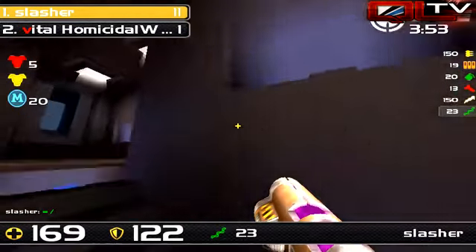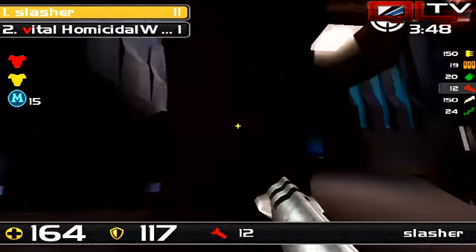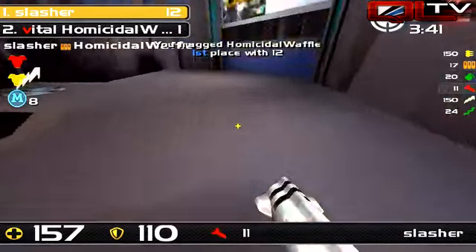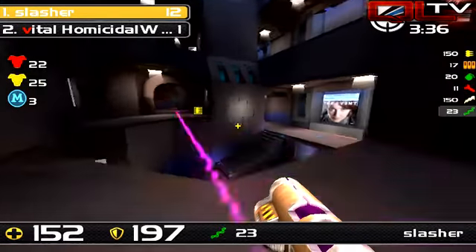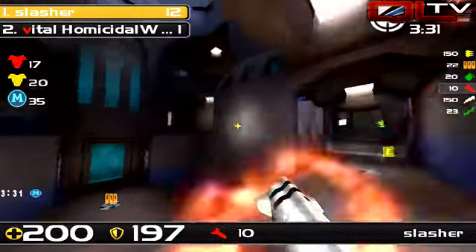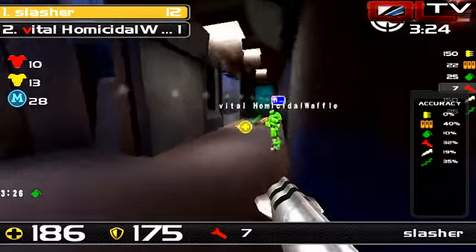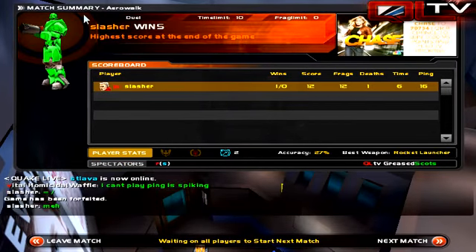You do see really experienced players miss the jump too, but it's common to make that little rocket jump up, and if you've got a stack, just to deny red armor or keep running the armor. Missing that jump can actually affect the timing enough where you can pop out to mid just for a second and catch your opponent off guard where they think they have an extra second. So it can actually be a little serendipitous in your favor. Homicidal Waffle will be forfeiting this one due to lag issues.